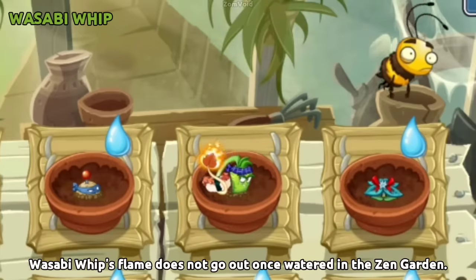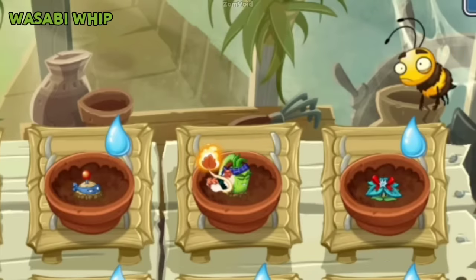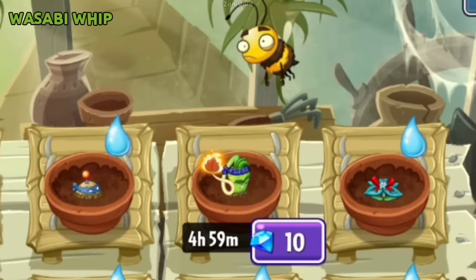Wasabi Whip's flame does not go out once watered in the Zen Garden — which makes no sense.